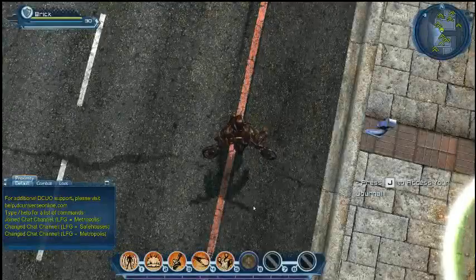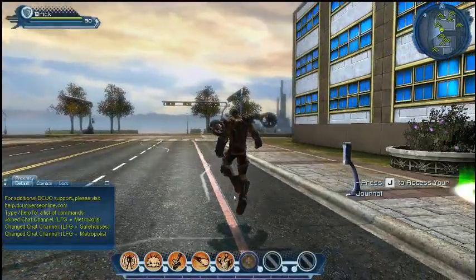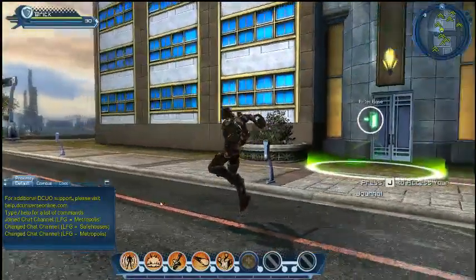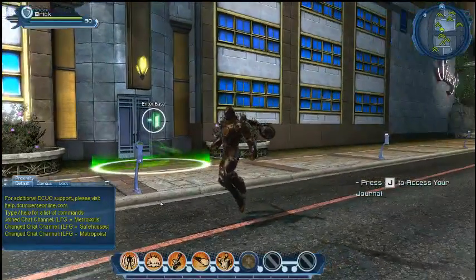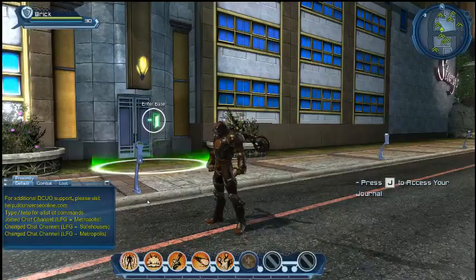Hello everybody. Thank you for tuning in to our second installment of DLC 6 Home Turf webcast. We're going to be showing you a little bit about layer themes and the props that you can put in them. Last time we talked about locations, how to set up your base, where you could set them up. Now we're going to go inside those bases and get a little more in-depth in terms of their customization and all the themes that you'll be able to experience.